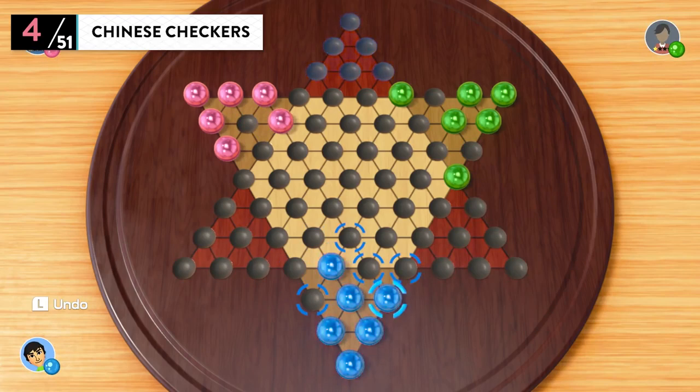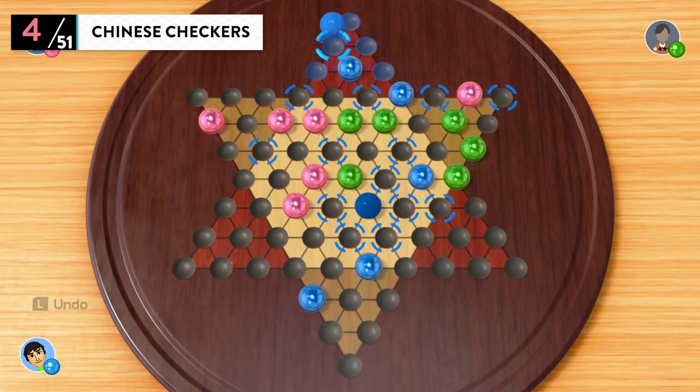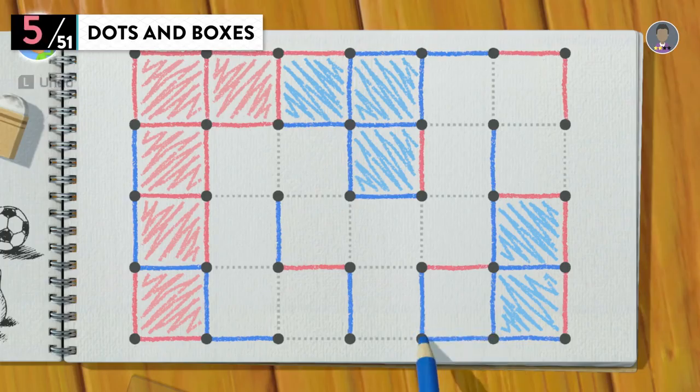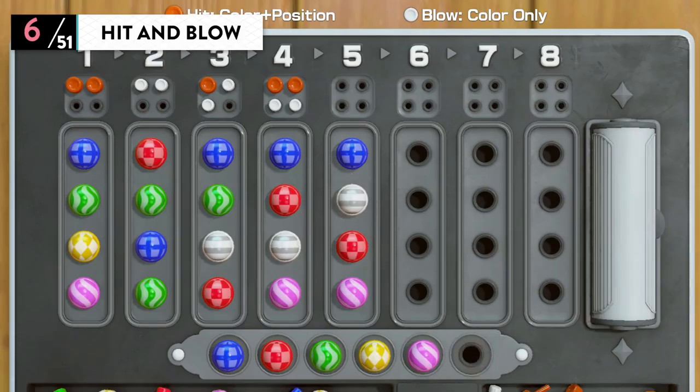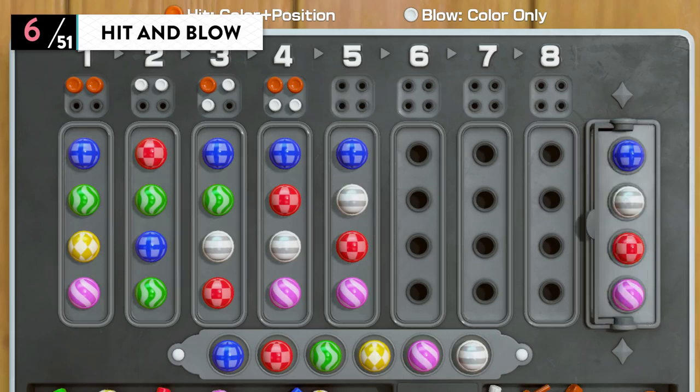Chinese Checkers — despite its name, this game was actually born in England. Dots and Boxes — a pencil and paper game; claim more boxes than your opponent. Hit and Blow — a game of deduction; try to determine the colors of the hidden pegs.